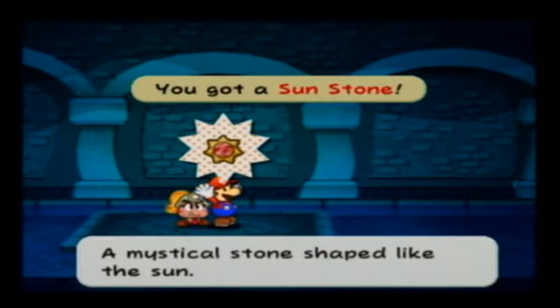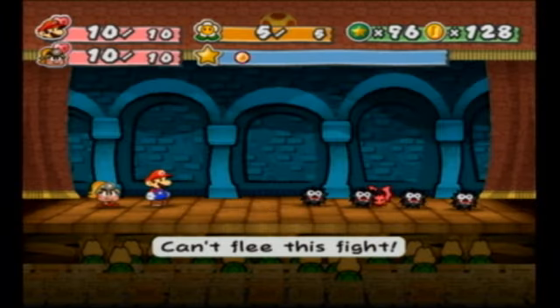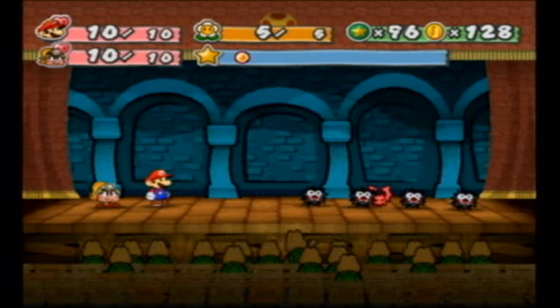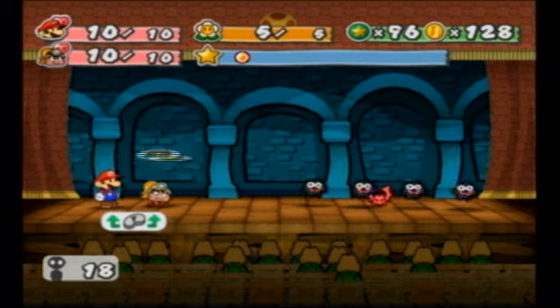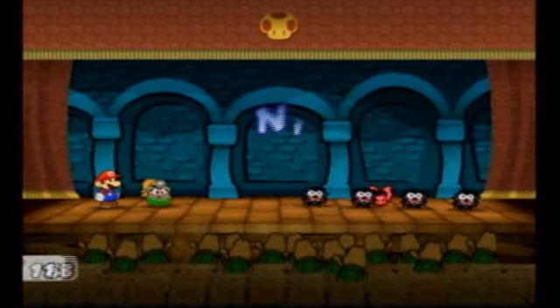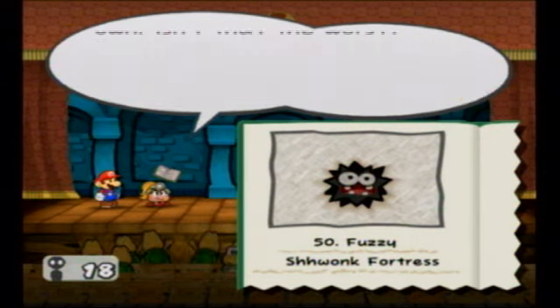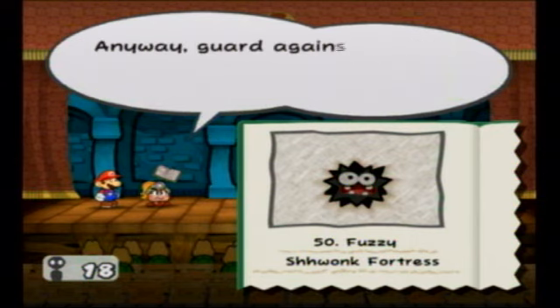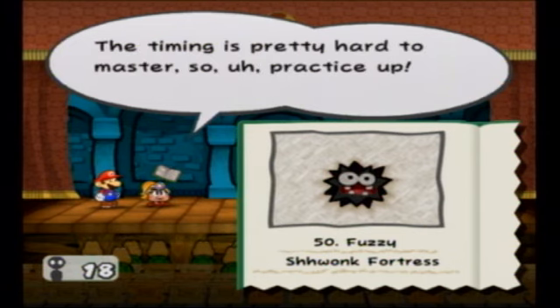At the end of the hall you get the sunstone. Hooray! Fuzzy - no! Fuzzies are really weird. What they will do is latch onto your face and suck your HP. Let's get Tattle on them - I just want to see how much HP they have. Three HP - oh crap, it's three. It's not the worst. Doesn't that sound totally gross? Guard against them by pressing A the moment they release you - the timing is pretty hard to master, so practice up.